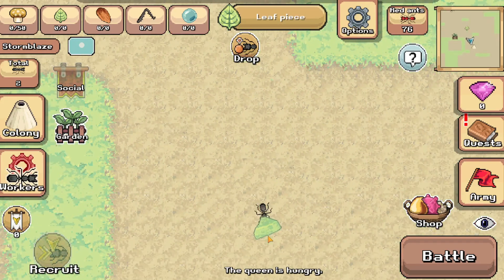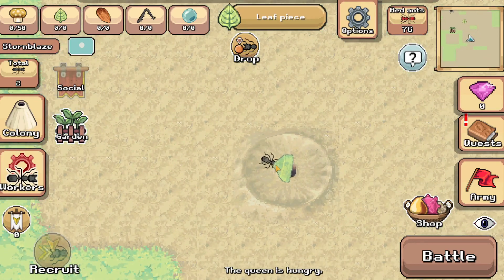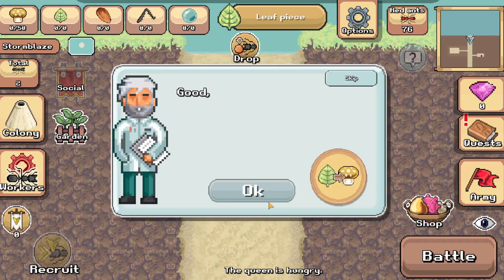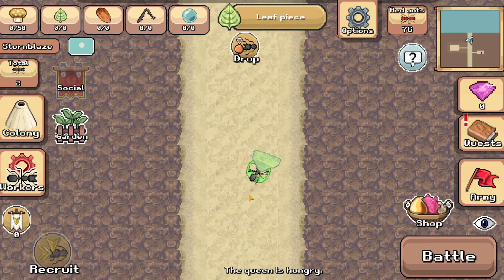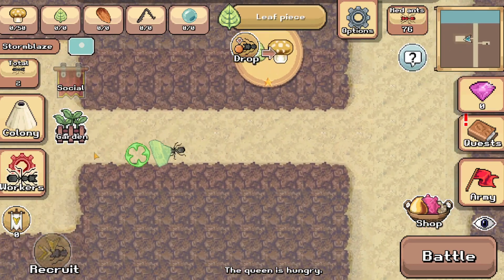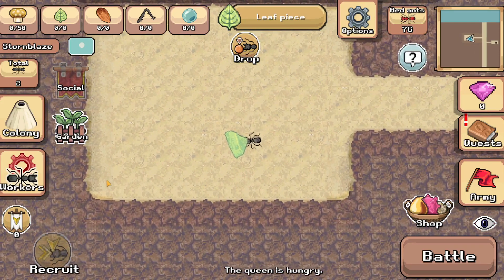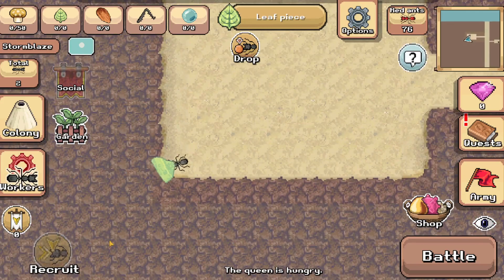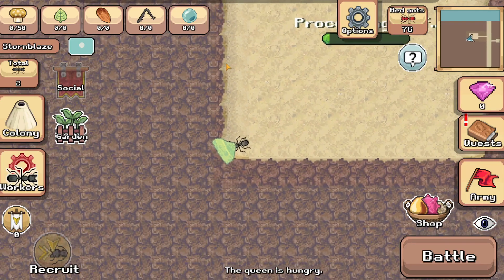Now we just need to go back to the nest and drop this off in the food processing chamber. Then it turns into fungus, which we can then feed to the queen — because the queen eats fungus for some reason. I don't know what kind of queen this is, but she eats fungus.